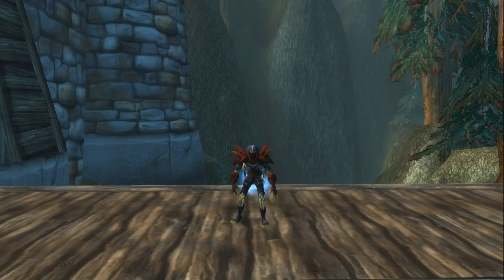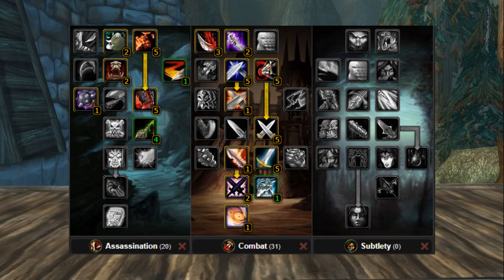Now that we've gone over all the races, let's go over the talents. This is going to be the combat leveling spec — it could also be a PvE sword spec if you make a few alterations. This is going to be the primary spec you want when you first start out. You can switch to Sub once you get level 30 but I would recommend staying in this spec all the way to 60.